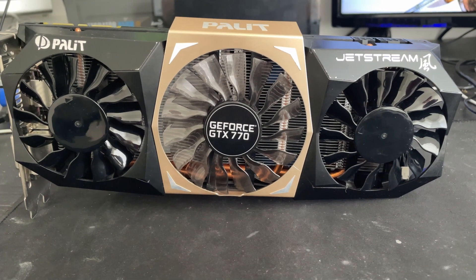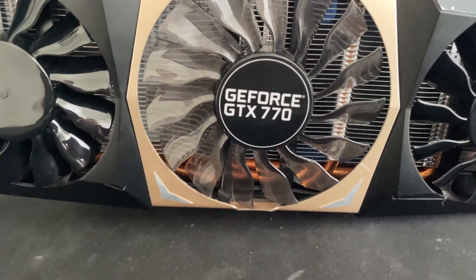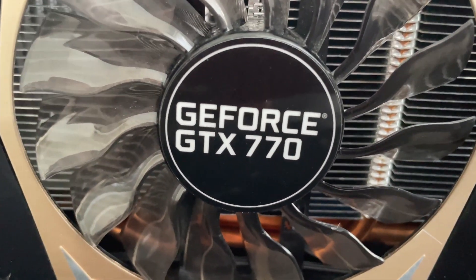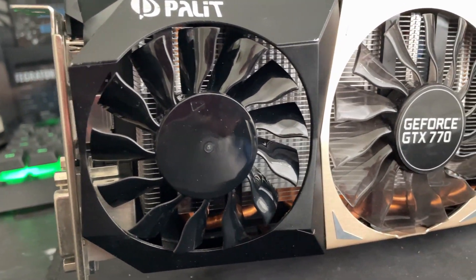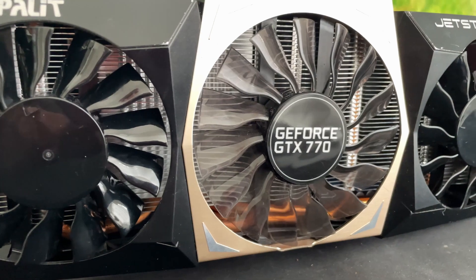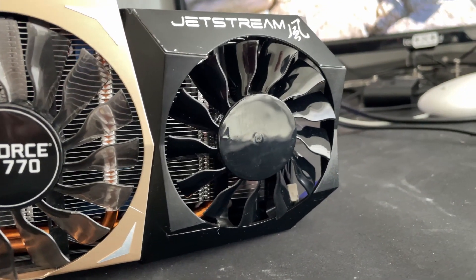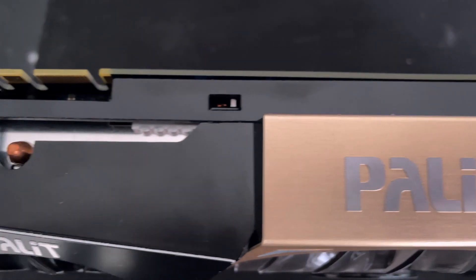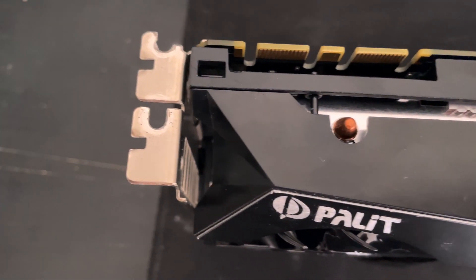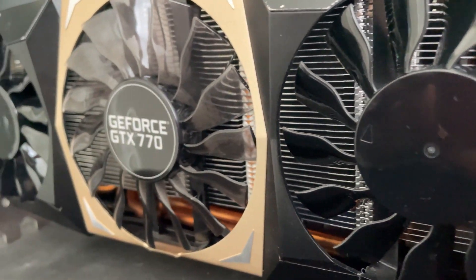Hey and welcome back everyone to today's video all about the Nvidia GeForce GTX 770. Released in May of 2013, this particular GPU is the Palit Jetstream 4 gigabyte version. It revolves around the Kepler architecture on the 28 nanometer process, also using a 256-bit memory bus, and it has a TDP of 230 watts. Let's have a look at how this card performs using the suite of benchmarks and games.